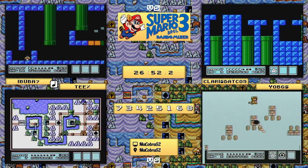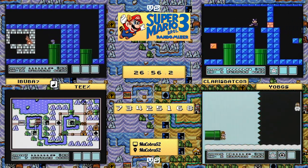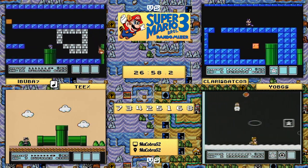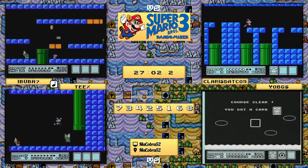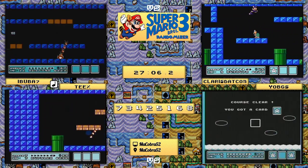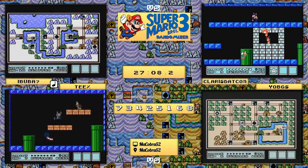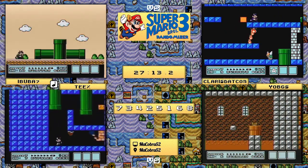We're back in the running, folks! claris.com wisely using a shell to his advantage, knowing there are going to be more flame tails and chain fire chomps coming up. He's going to play this one succinctly and professionally. He takes a duck underneath - okay, claris.com deciding to let his P-speed run out so he can fly across the top.